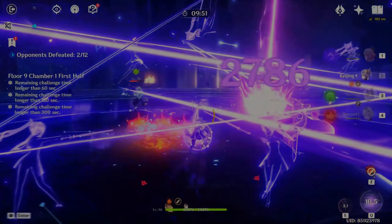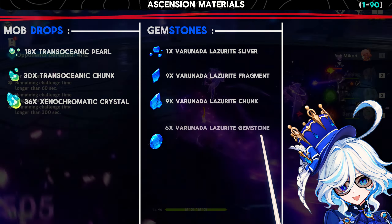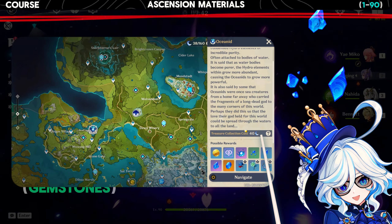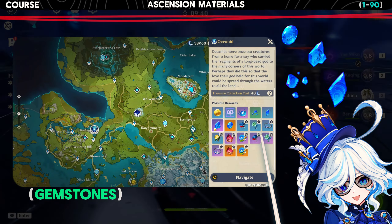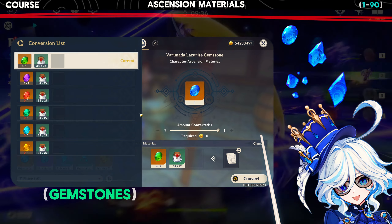Starting off with the ascension, these are what you need to get her from level 1 to level 90. The gemstones can be farmed by defeating bosses who wield the hydro element, or by converting them from other gemstones at the alchemy table.